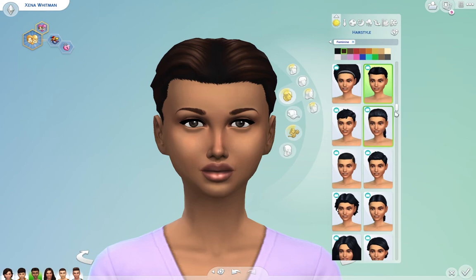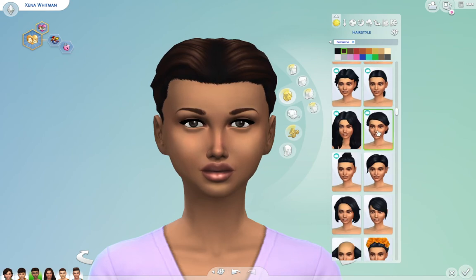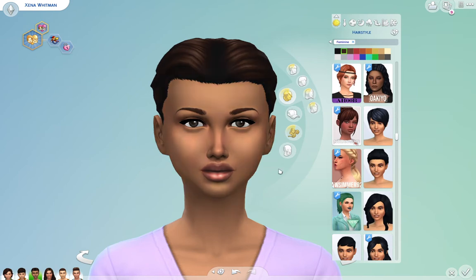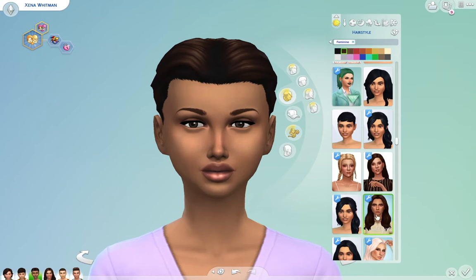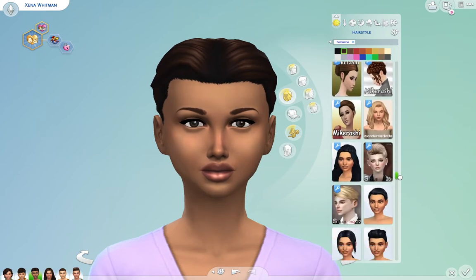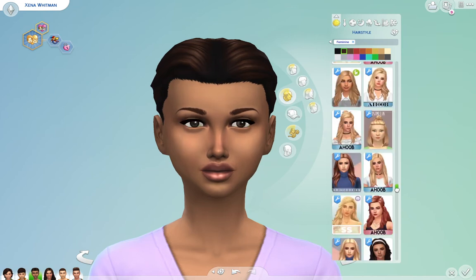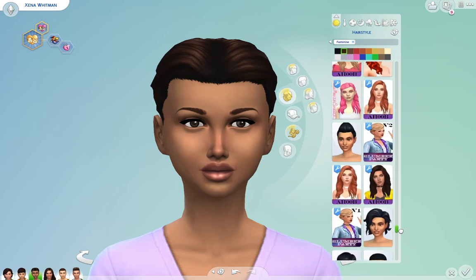She looks a lot like her dad. Her dad has very — the word I'm looking for is 'chiseled' features. She's got the roundness of Janessa's cheeks, but she has very scrutinizing eyes and her mouth is very small, not very wide. Definitely a unique Sim.